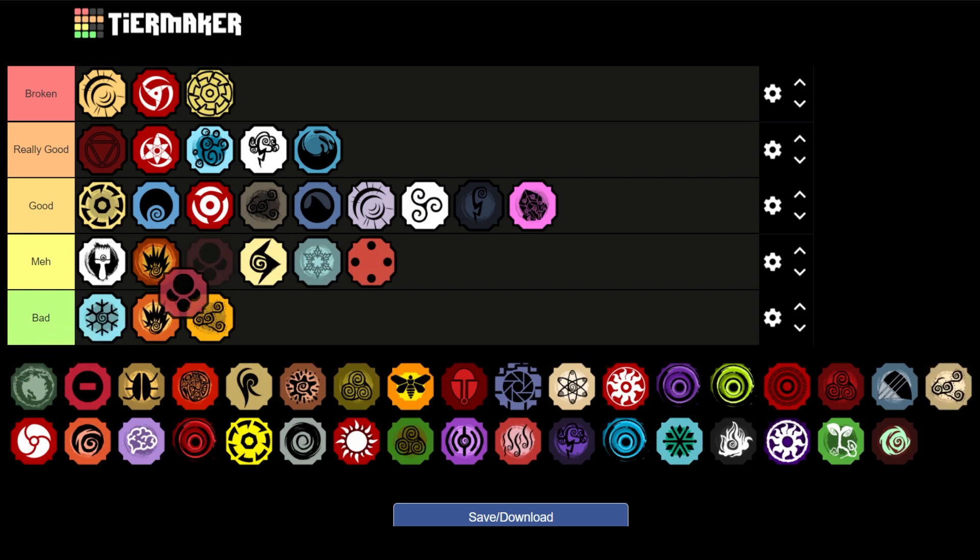Next is Karata — going to be above Kakatsu and below Frostfire in Meh. With Karata you can do a lot of damage and the second ability gives you iframes, but there's not much else about this bloodline that makes it special.